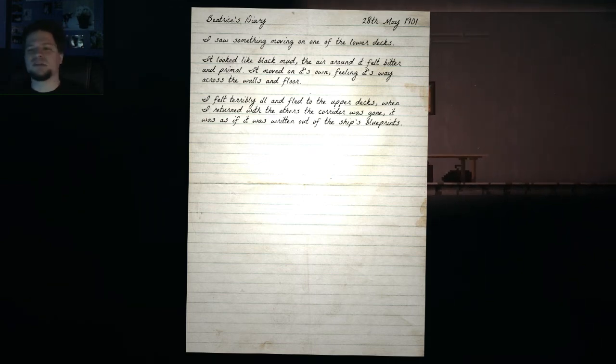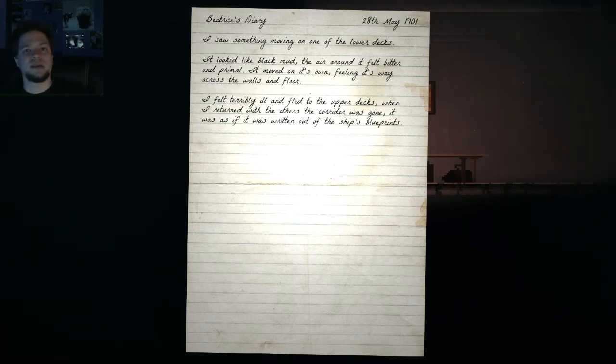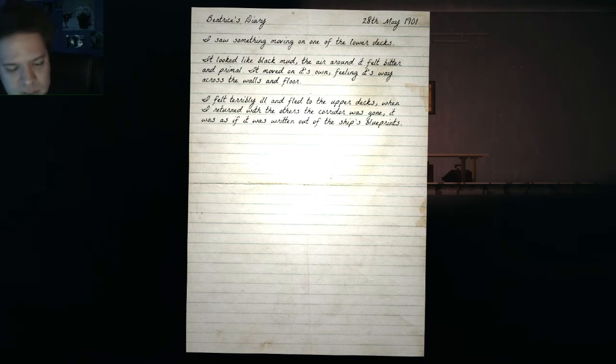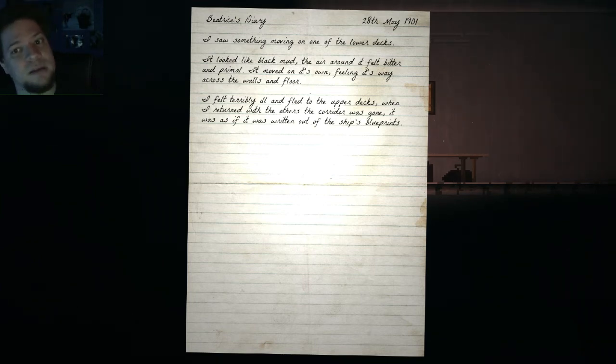Beatrice's Diary, 28th of May 1901. So the story is really simple — you're a diver that's going to go on a boat that sunk, to investigate why it's at the bottom of the sea. That's about it; the rest is revealed throughout the game. 'I saw something moving on one of the lower decks. It looked like black mud. The air around it felt bitter and primal. It moved on its own, feeling its way across the wall and floor. I felt terribly ill and fled to the upper decks. When I returned with the others, the corridor was gone — it was as if it was written out of the ship.'